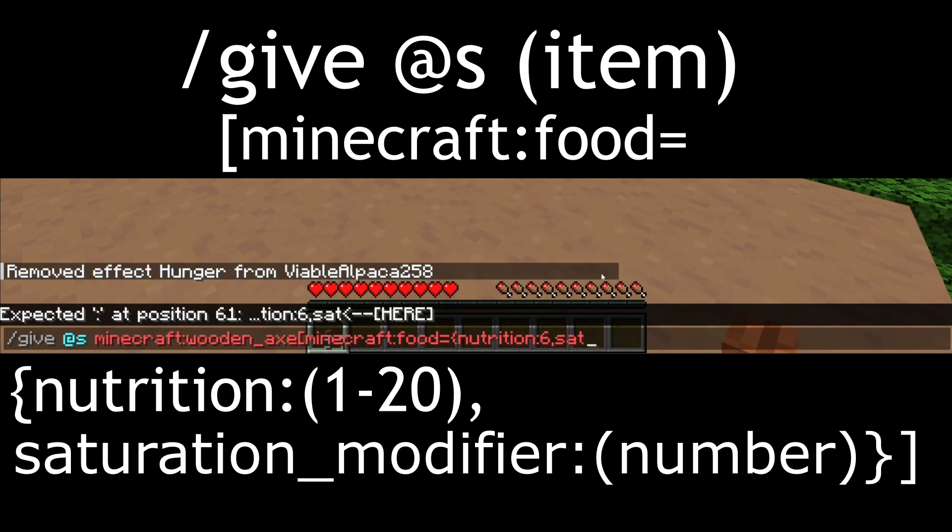Then we've got to remember to put a comma, and then saturation underscore modifier. This is how much saturation it gives you, which is like a hidden thing that shows how long it's going to take until you start losing hunger. I'll put it as two.